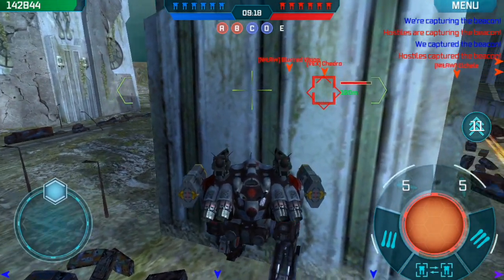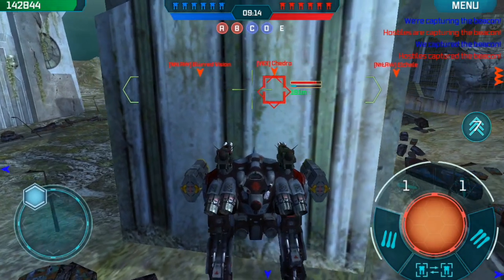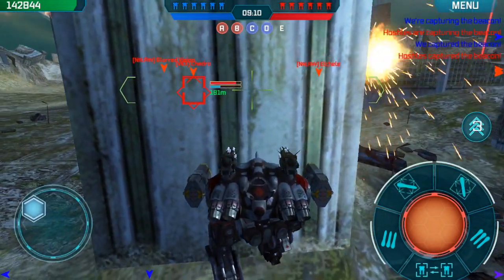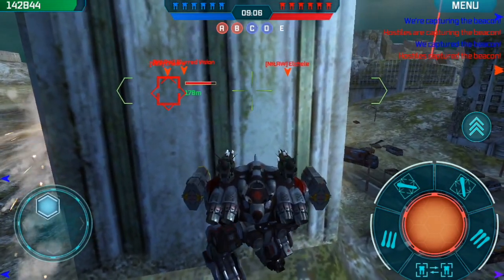Hey guys, Blithrin here, back at you with Friday's Quick Tip. In this quick tip we're going to be talking about corner peeking. Corner peeking is basically when you're going to look at the enemy without exposing yourself, so you're ready for whatever situation he's going to bring.